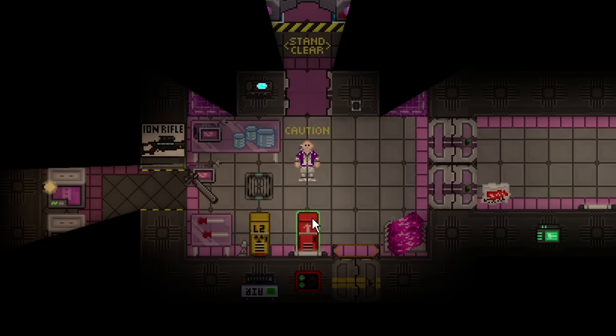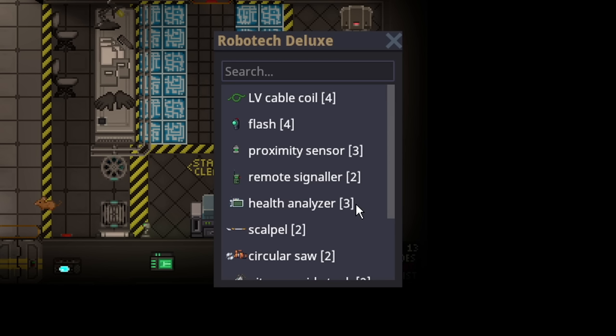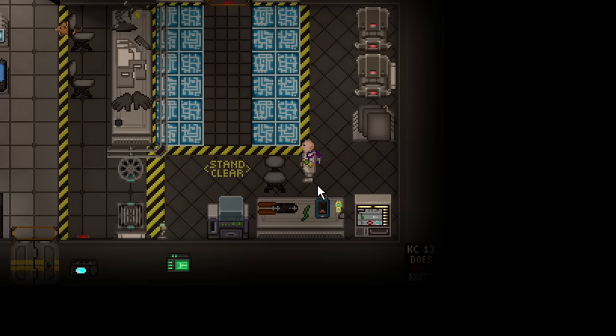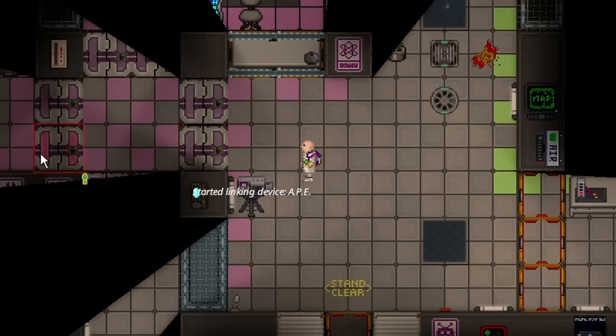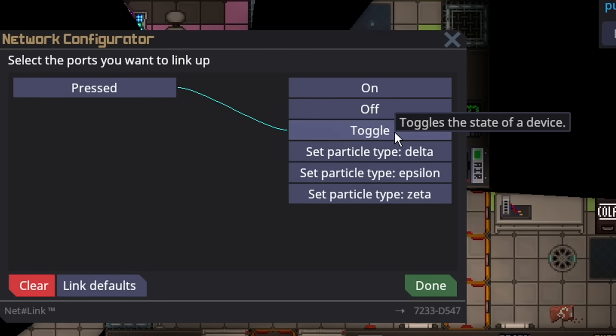I will now move into how to deal with every single anomaly and advanced tricks. One trick I recommend every scientist do is go to your robotics room. In the Robotech Deluxe, there will be a remote signaler. You want that, and either a network configurator or a multi-tool, because with these you can automate the process of keeping an anomaly stable very easily.